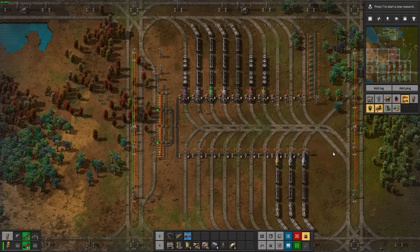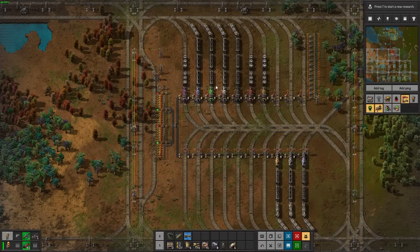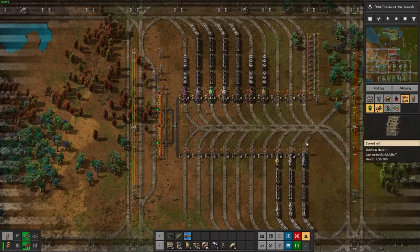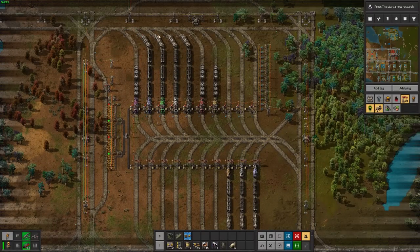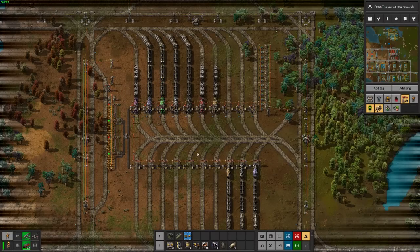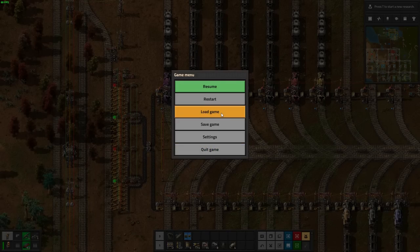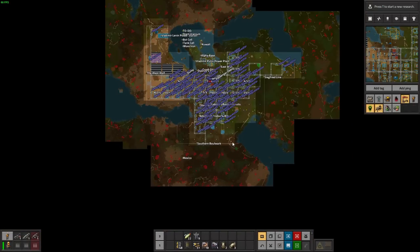What I wanted to do was make a system where these trains were multi-capable - any train could be dispatched to grab any resource. Because there might be a time when your iron train isn't cutting it; your one iron train doesn't have enough throughput to provide the iron needs of the factory. So I'll take you over to the world - this is obviously a much further along world, if you look at the map.